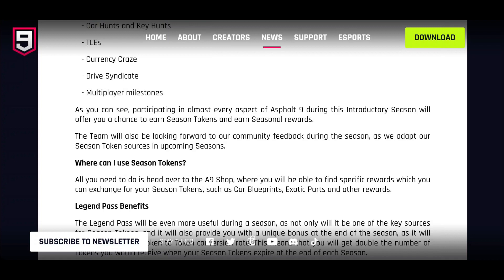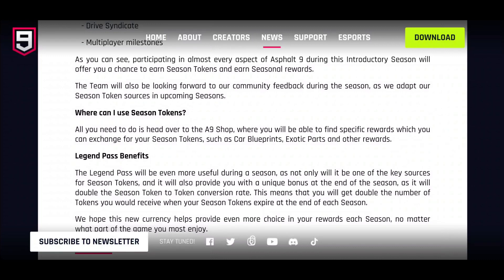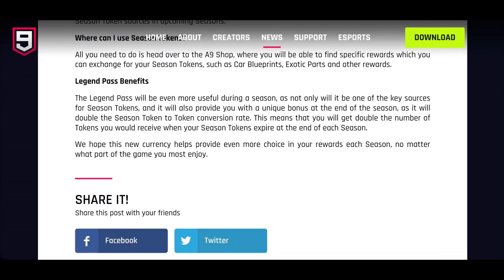In the A9 shop you'll be able to find specific rewards to exchange for season tokens, such as blueprints, exotic parts, and other rewards — maybe decals or emojis. The Legend Pass will be even more useful during the season as it will also provide a unique bonus at the end of the season: it will double the season token-to-token conversion rate, meaning you get double the number of tokens when your season tokens expire. That Legend Pass benefit is huge — it makes you think maybe just hold your season tokens and convert everything at the end.